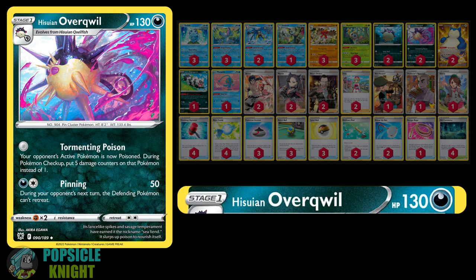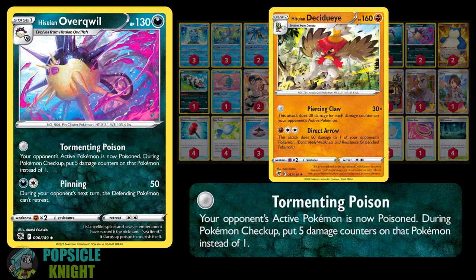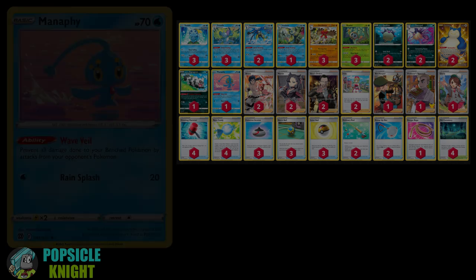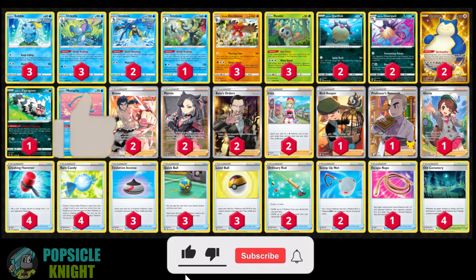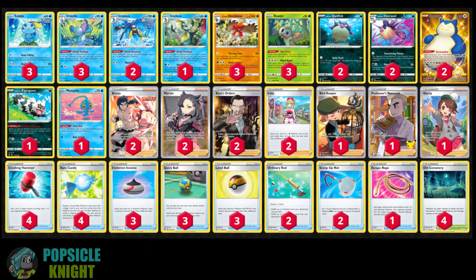When all else fails, we will be using Hisuian Overqwill as our secondary attacker. It's a Dark-type Pokemon with 130 HP, two retreat costs, no resistance, and is weak to Fighting. We're mainly focusing on its first attack, Tormenting Poison. For zero energy, your opponent's active Pokemon becomes Poisoned — however, the Poison will deal five damage counters between checkups instead of one. If the Poison is not removed, we're looking at 100 damage at the start of your next turn. The Poison damage will easily set up for Hisuian Decidueye's knockout blow. I also have Snorlax with the Gourmandise ability for our main draw engine, Manaphy with Wave Veil to protect our bench, and Gloria to set up up to three basic Pokemon from our deck to the bench. For zero energy, this build works very smoothly, is very consistent, and is very fun to play. You can find the complete decklist in the description below. Please enjoy the following gameplay videos showcasing Hisuian Decidueye and Hisuian Overqwill.